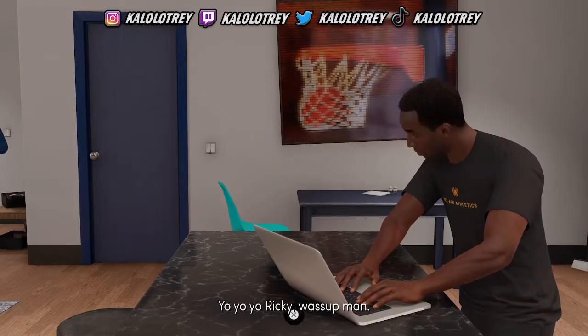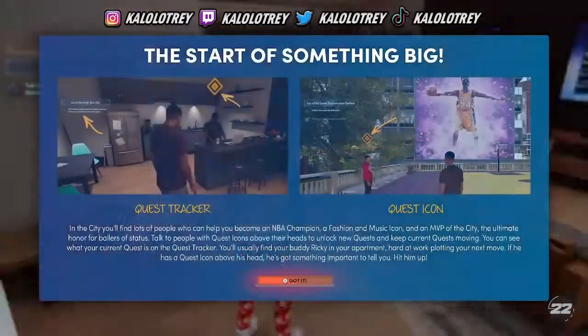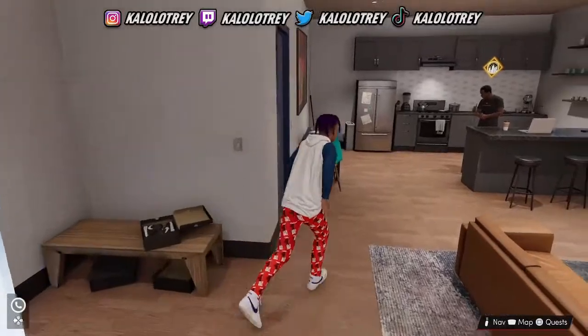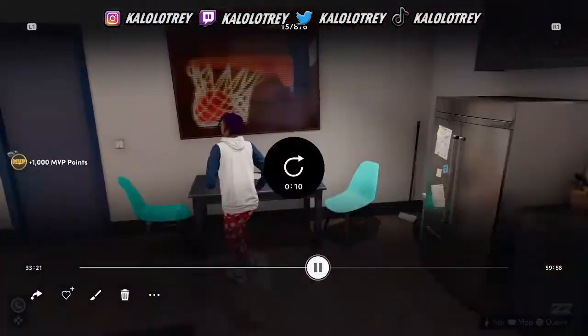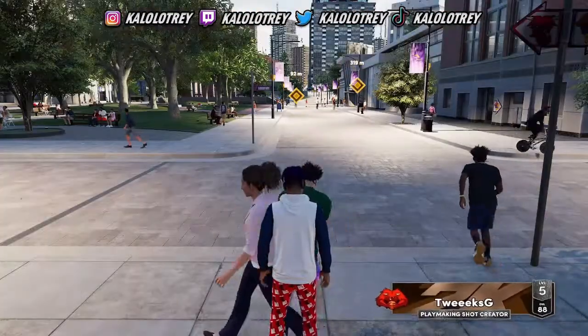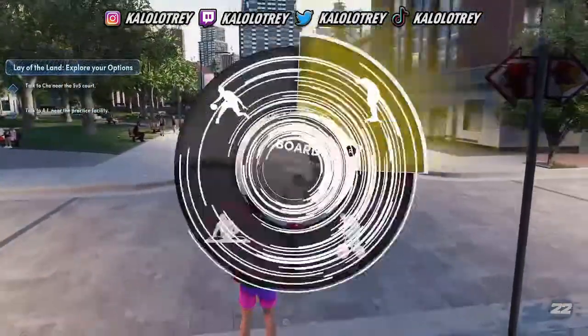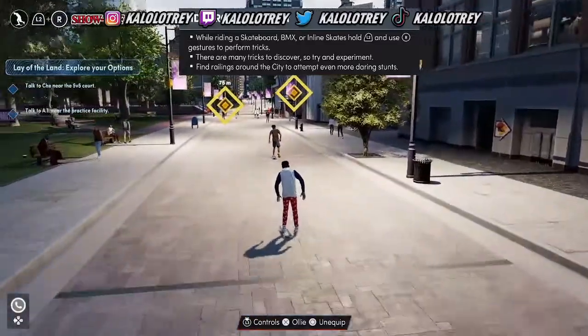Alright, so this is how you get the shirt. Obviously you can tell I got a brand new player - I got the cutscene to go just right into the city. It started something big so you can definitely tell I have a new player. For the first part of this we're gonna go talk to Che and AI, which gives you the option to go to the G League or College.